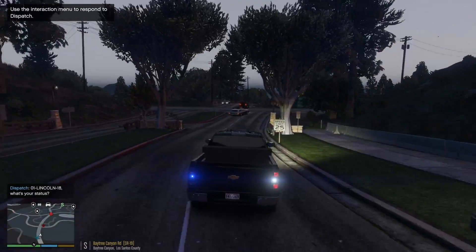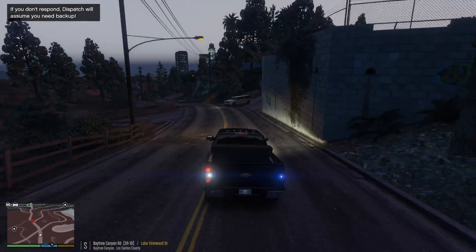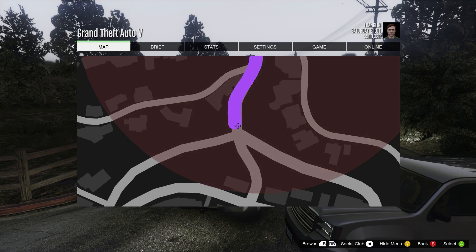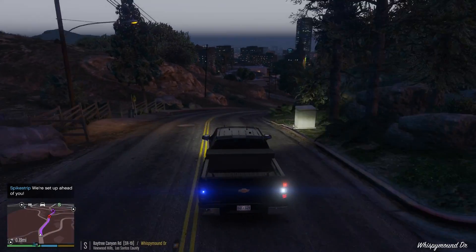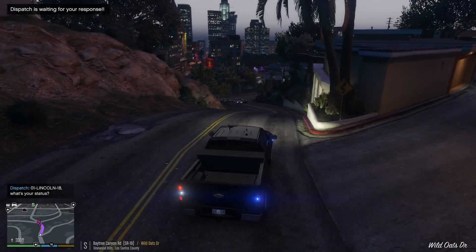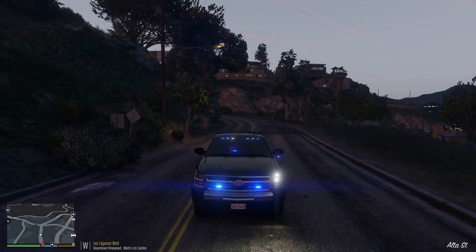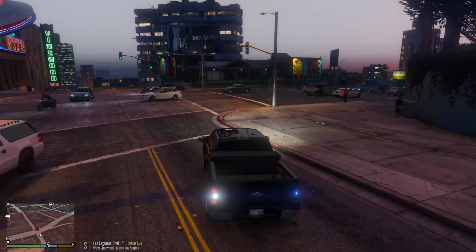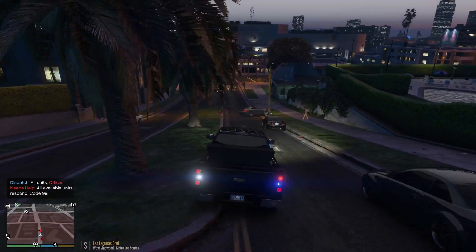Dispatch calling unit 1 Lincoln 18. We're falling behind here — looks like he's headed into the nearest city. We're getting blocked here. Let's try to call in a roadblock. Stinger roadblock — we'll see if that's effective in slowing the suspect down. I just heard an explosion. Sounds like the vehicle made it through the roadblock. Vehicle just — I thought he 10-50'd, but I think he ran into somebody else. Suspect has fled into Los Santos and just 10-50'd.